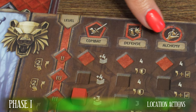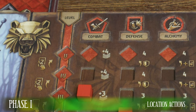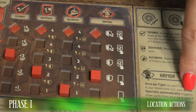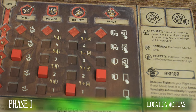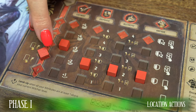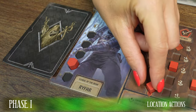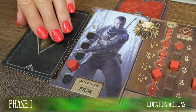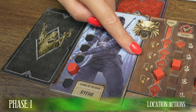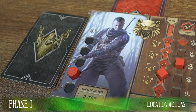On the Witcher board, there are four attribute tracks. The first three attributes from the left — combat, defense and alchemy — appear on all boards. The last fourth attribute is a unique special ability assigned to the Witcher school, and each Witcher has a different special ability. After all of your attribute markers are raised above your current Witcher level, you immediately level up to the next level. When you level up to level two or three, immediately draw one card from your action deck. When you level up to level four or five, immediately draw two cards from your action deck. To mark this, move the marker higher on the level track.